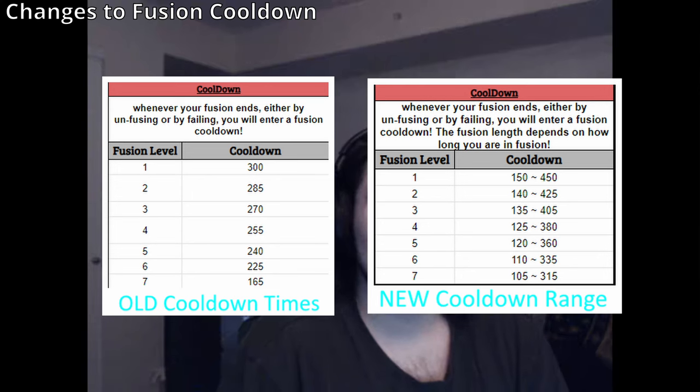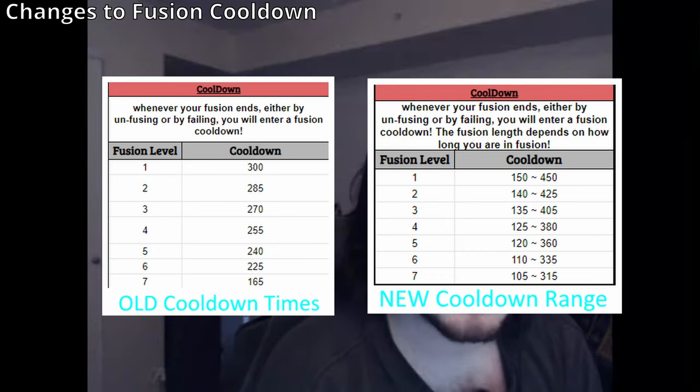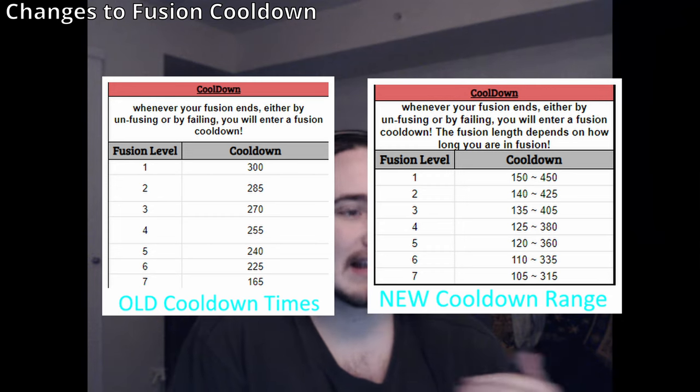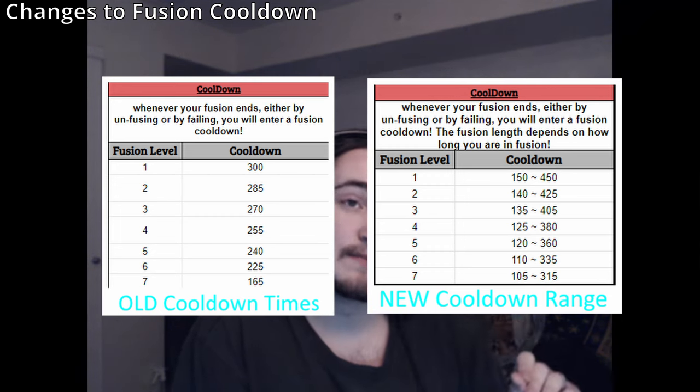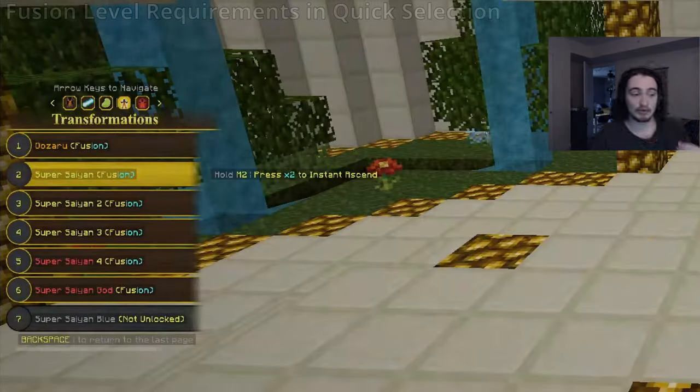Why should you get a 300 second cooldown for barely using fusion? But if you stayed in for the full 15 minutes and your timer hit zero, you'd get a 450 second cooldown — higher than before, but earned. The minimum range cooldown also applies to failing fusion, so if you fuse and fail it's the same as if you fused and immediately dropped out.